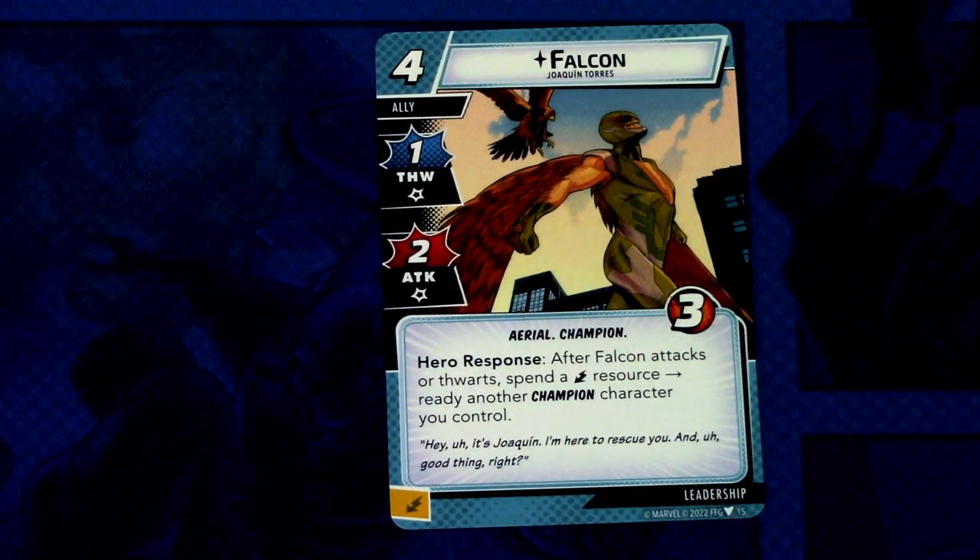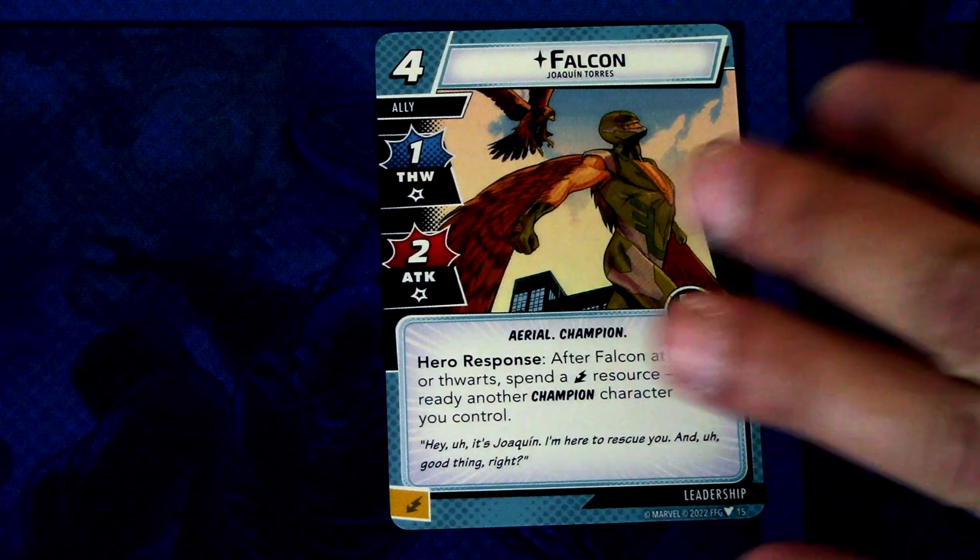Next we have Falcon — a four-cost ally with one thwart, two attack, aerial and champion traits, and three hit points. Response: after Falcon attacks or thwarts, spend an energy resource to ready another champion character you control. Falcon lets you use Ironheart more than once a turn, and also other champion characters. This can be added to other champion decks and the ability works really well there. Seems like a good champion-tribe card.